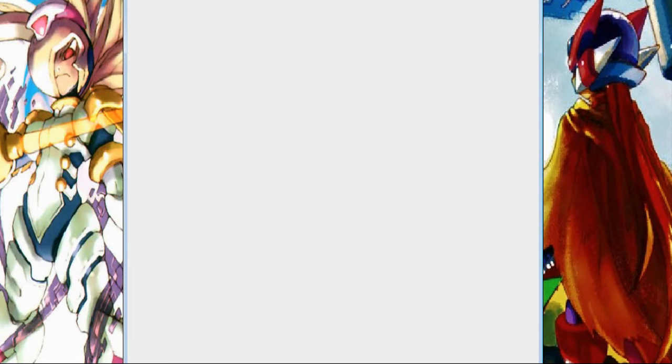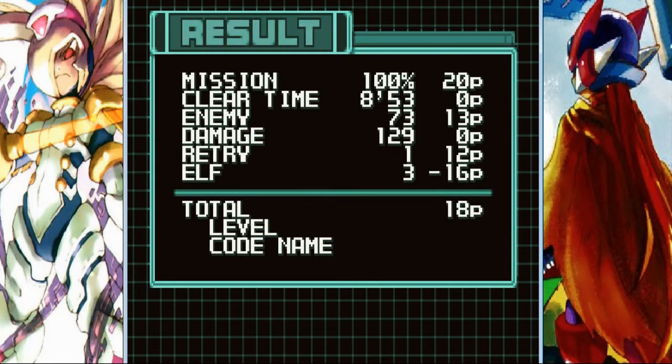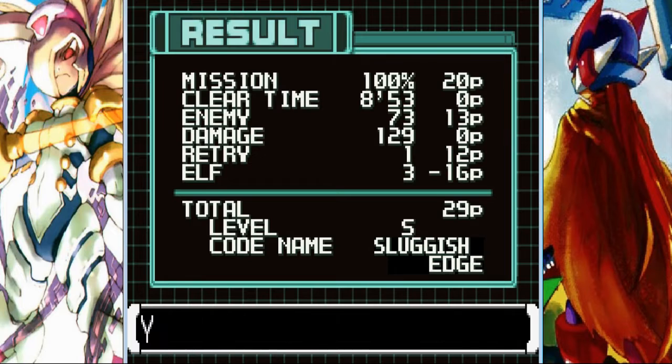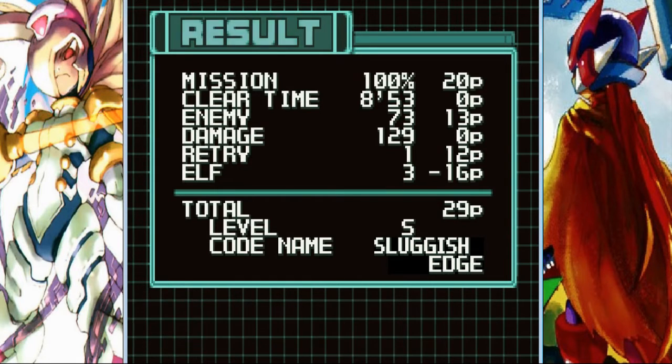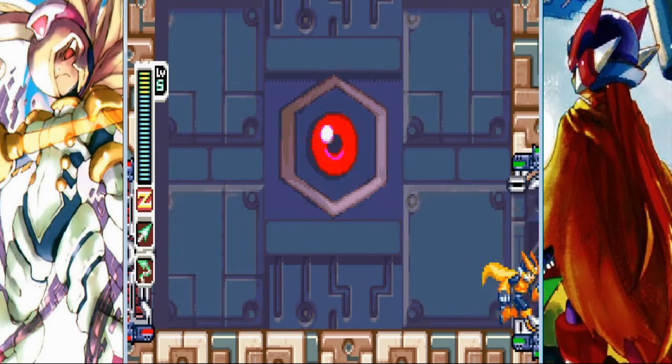Yay! We killed the giant frog! We did it, viewers! But in any case, if you are level A or level S, you get his EX skill — you get the Energy Chain. Basically, this is an EX skill for the chain rod. With this, you'll be able to absorb vitality from your enemy once you latch them onto your chain rod. It's very, very nice — plus it stuns them. Pretty decent EX skill, especially for grinding for energy before boss fights.